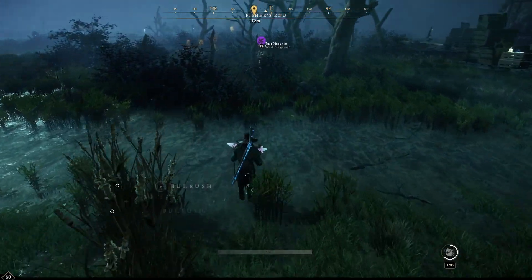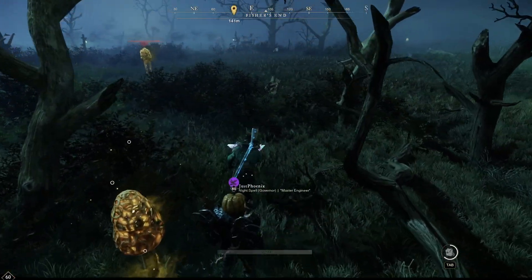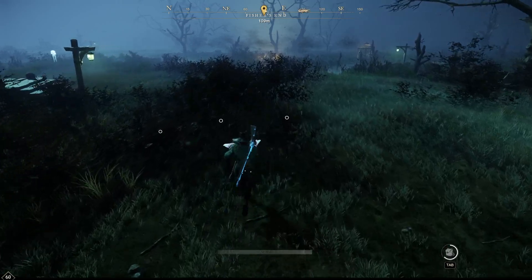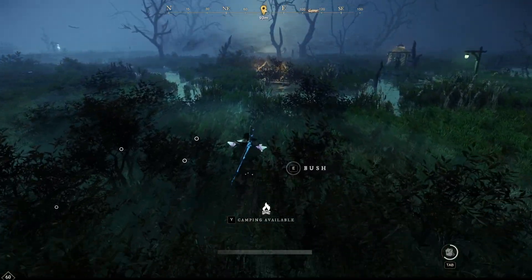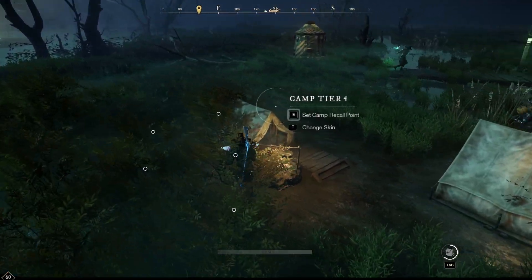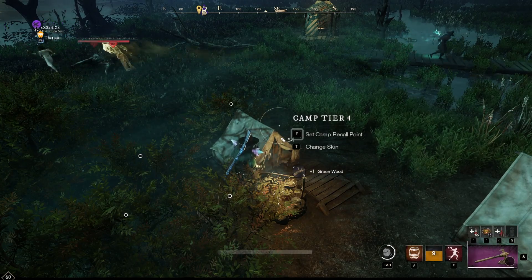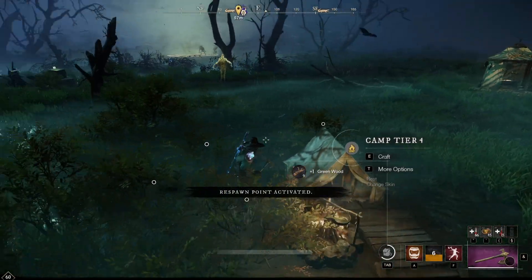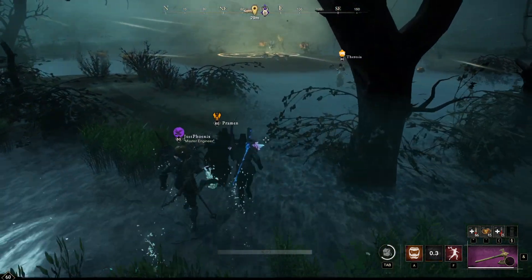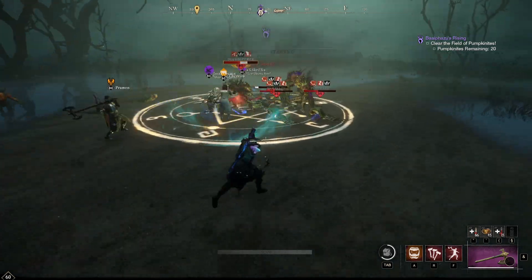Right now with so many people it's less critical, but if you go with 10 or 15 people always be sure to do it that way. We are running to the point now — the boss still needs to spawn after the icon appears. When you see the circle, and if there's a tent nearby, be sure to cap the tent so if you die you can respawn there without using your own tent.